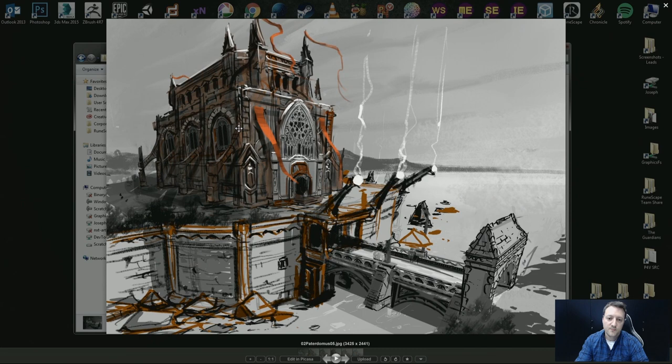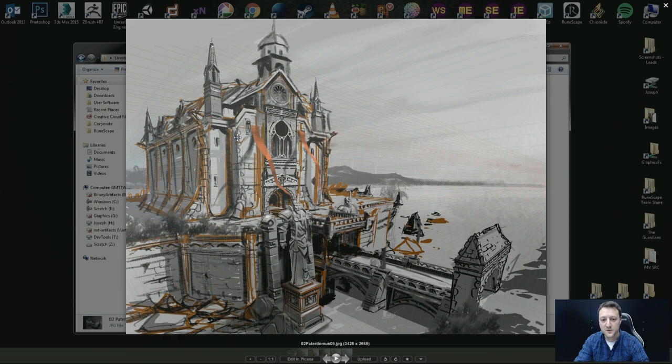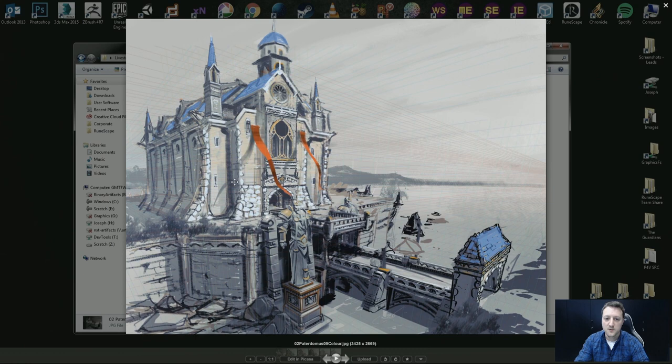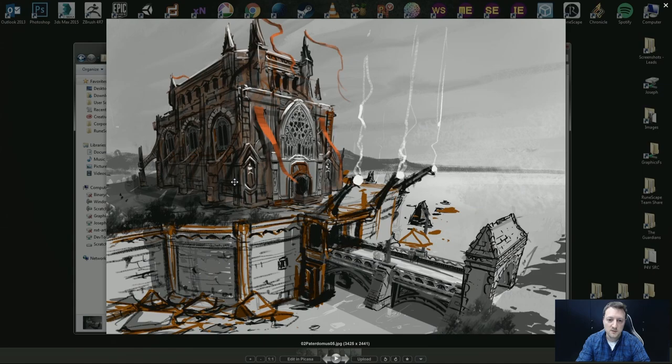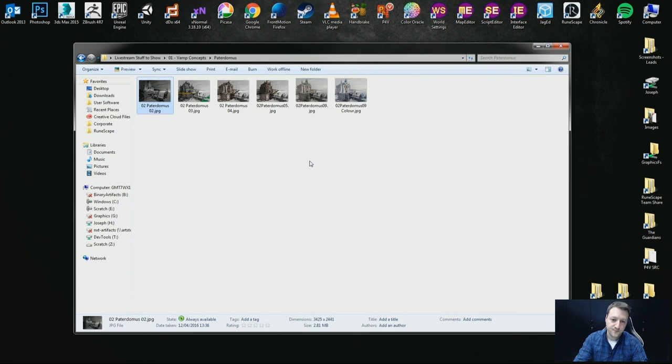We did some more refinements, and then we said stained glass windows — we should definitely make more of a thing of those. Could we tell a bit of a story with the stained glass windows? So the more final design came through, and then it was like, well, it's a Saradamian temple — there should be more Saradamian colours. Just tweaking like that. To me that is the quintessential evolution of concept art: you start with something, talk, evolve, iterate, and end up with something you can model and put in game.